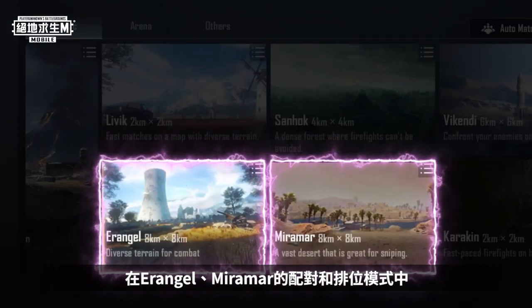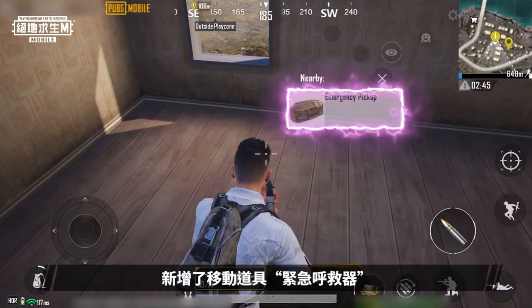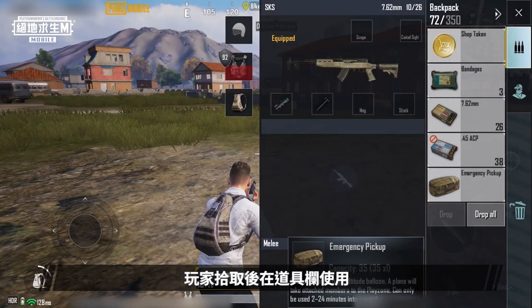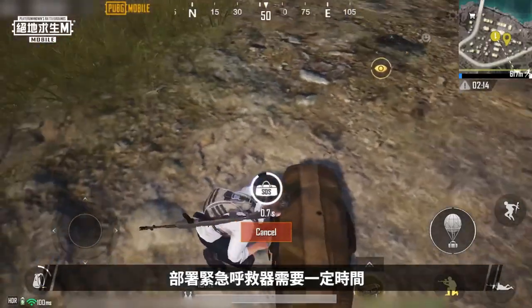In both the Ranked and Unranked Mode, Erangel and Miramar maps, we've added a new mobility item: the Emergency Pickup. After picking it up, you can use it from Quick Items.